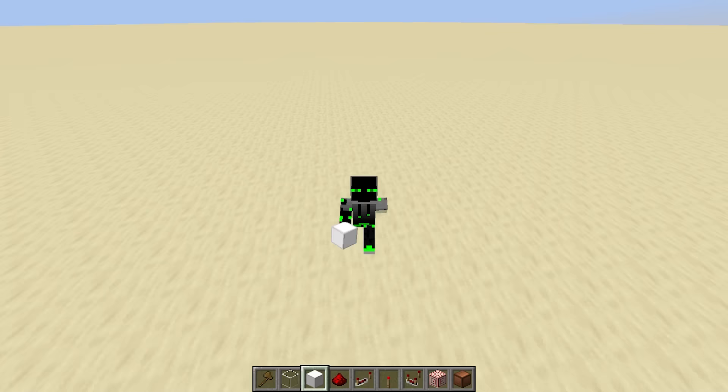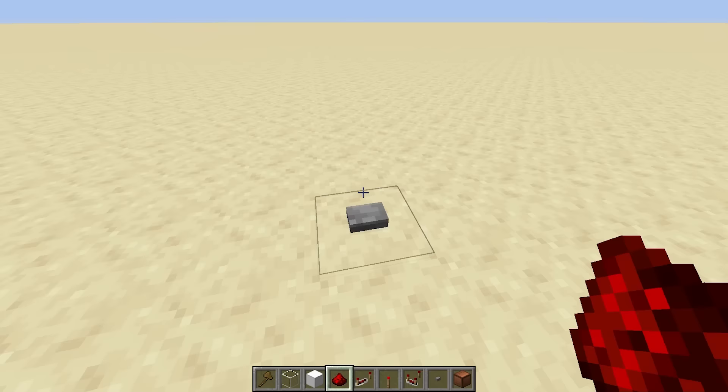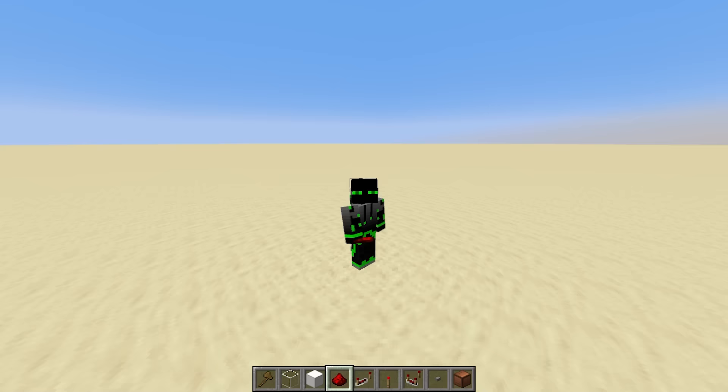Remember from episode 1 that Minecraft runs on a tick system, and there are 10 redstone ticks per second. Therefore, each tick is a tenth of a second, which we can use as a unit of time. For example, a stone button stays on for exactly one second, but you could also say that it stays on for 10 ticks.